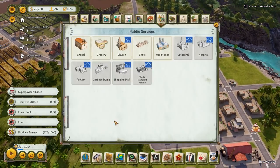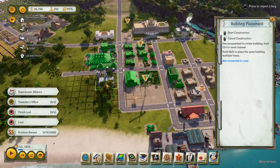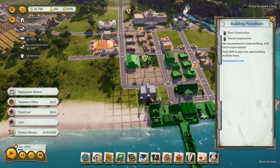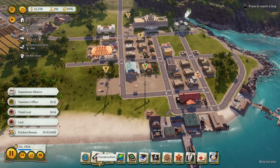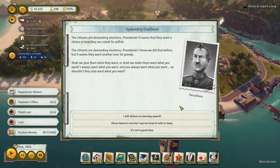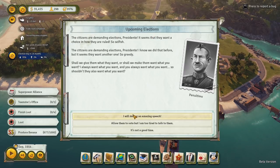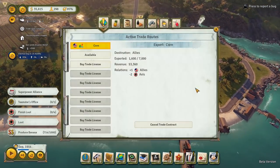Did we ever set up a fire station? I don't think so — I think we should do that though. We'll put it right here — I feel like the factory areas are going to need more fire protection than anything else. The citizens are demanding elections, Presidente — it seems they want a choice in how they are ruled. Our first election is upcoming — we have a 95% support rate, so I'm not necessarily going to want to give a speech. Let's allow them to vote.